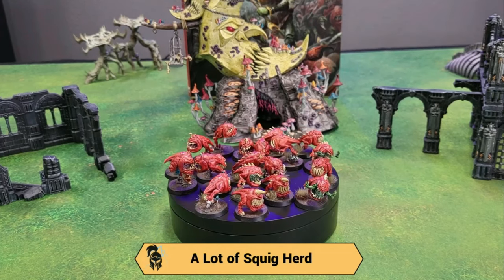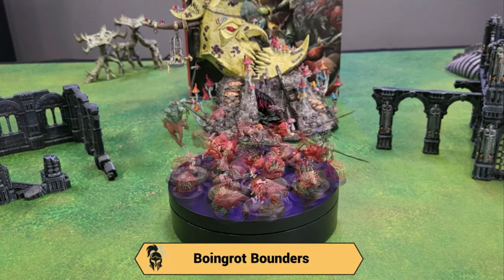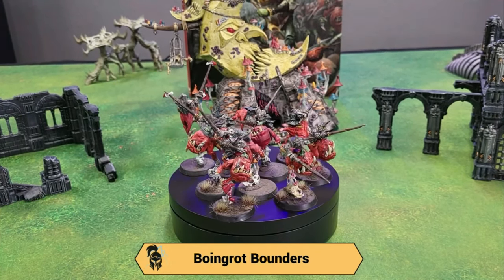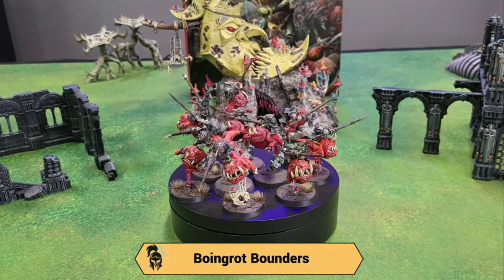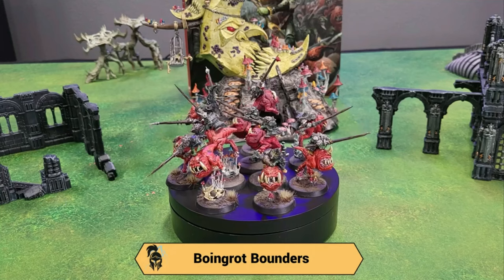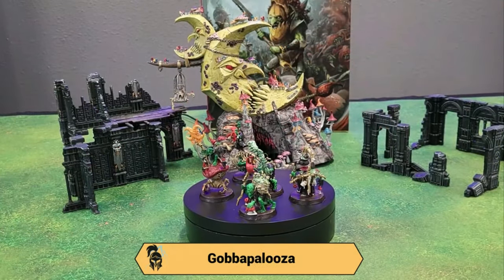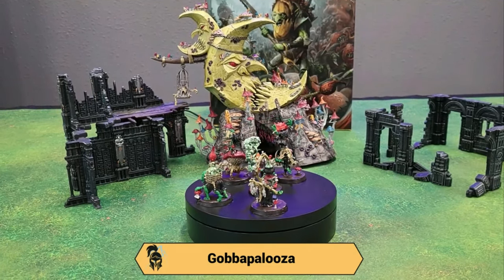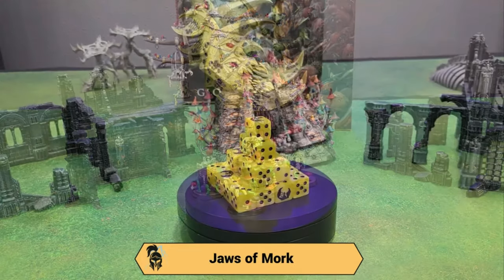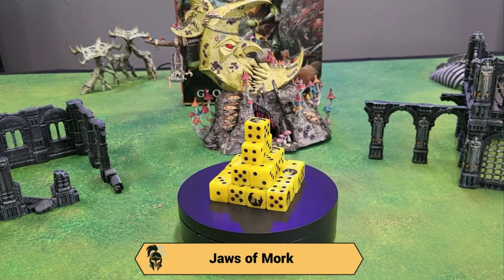Scragrot is in my list because he has a casting ability that can cause a lot of mortal wounds and he knows all the magic in the book. The Squig Boss gives lots of special abilities to squig units and can tunnel around to board-seal objectives later on. I have a block of 20 and a block of 30 squig herd — they hit pretty hard, have a lot of attacks, and are hard to kill because they regenerate. Boingrot Bounders are probably the strongest linebacker unit in my list, meant to counter-charge and get juiced up by magic.